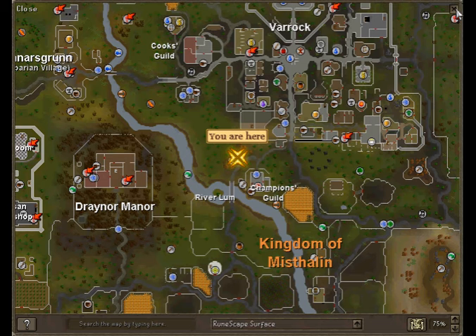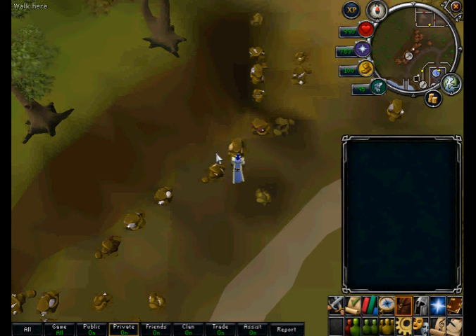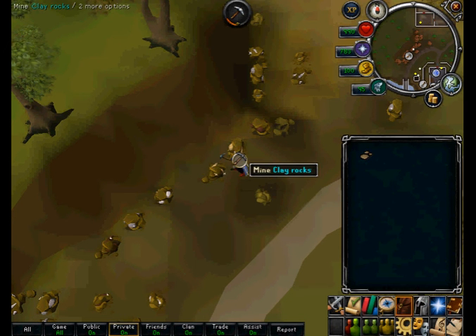Firstly, I am going to be mining clay, which can be found south west of Varrock. Clay requires a mining level of 1 and is really fast to obtain. Clay is worth 411 gold per piece but offers very little mining experience.